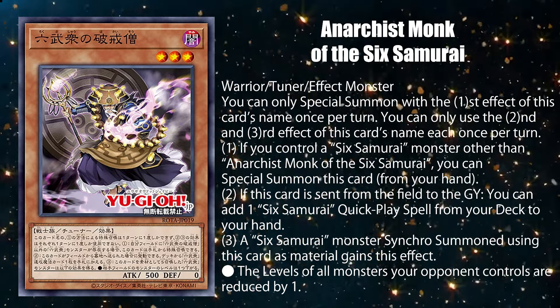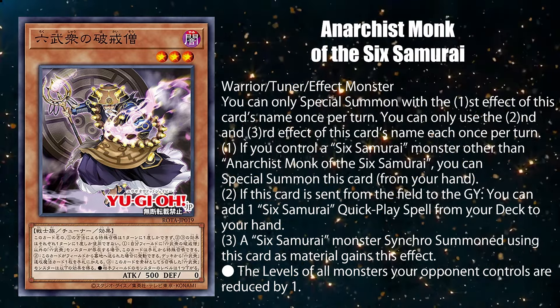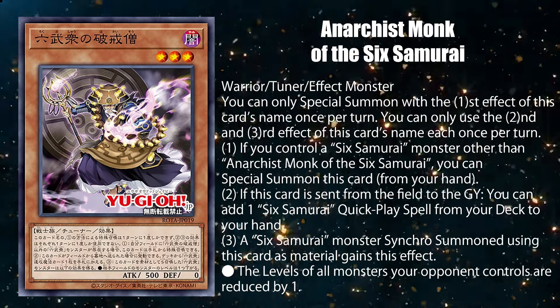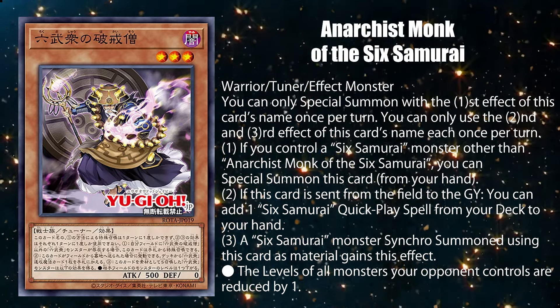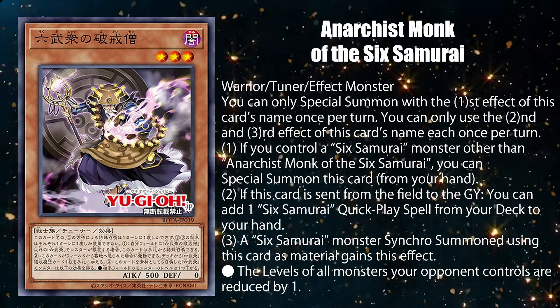You can special summon this card from your hand if you control another Six Samurai monster that isn't another copy of himself. You can add up to one Six Samurai quick play spell card from your deck if this card is sent from the field to the graveyard. And it gives a Six Samurai monster synchro summoned with this card as material an effect that reduces the levels of all the monsters your opponent controls by one.